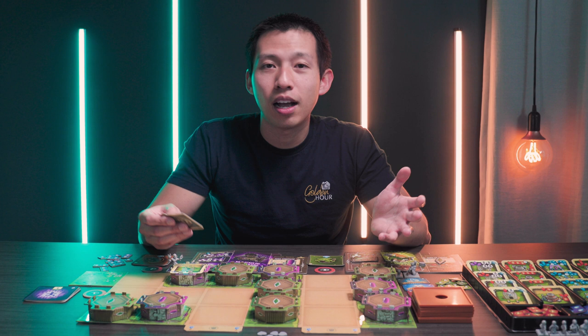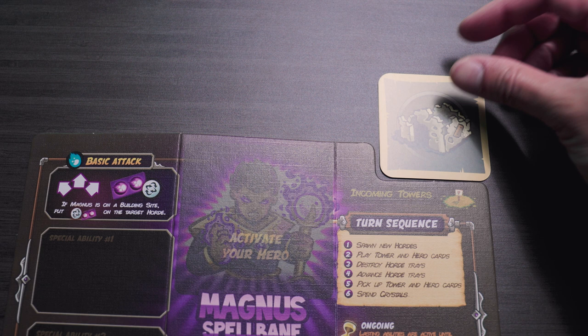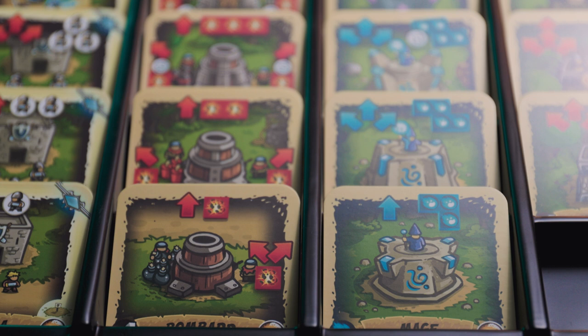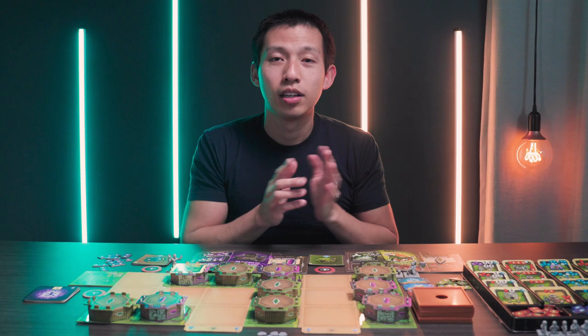If you don't want to build a tower this round, you can pass your tower to another player, but once you pass it, it has to be upgraded one level. That upgraded card gets put face down in the other player's hero board where it says incoming towers, and your initial lower-level tower goes back to the supply. If you want to upgrade a tower but there are no upgrades left in the supply, you cannot upgrade it — so you put the tower from your hand into the next player's hero board.